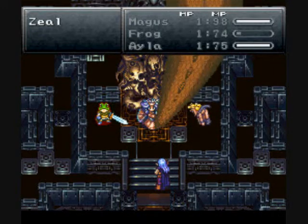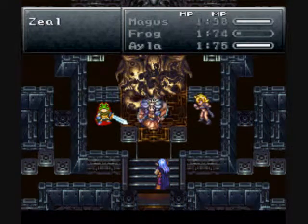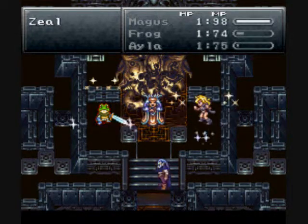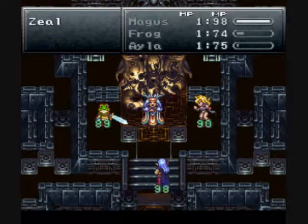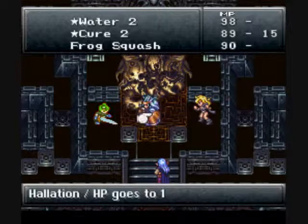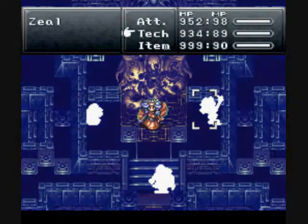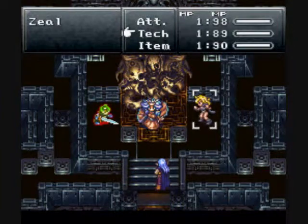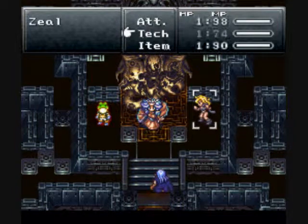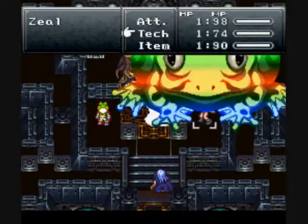If one character is at 1 HP, she'll use a weak attack and kill off that character. Otherwise, she'll always use Halation. Now we want to wait for it, and Frog Squash, and Mega Elixir. Don't use another Dino Tail, because you'll kill her, and you'll have to enter the next battle with 1 HP. That's probably not a good idea.